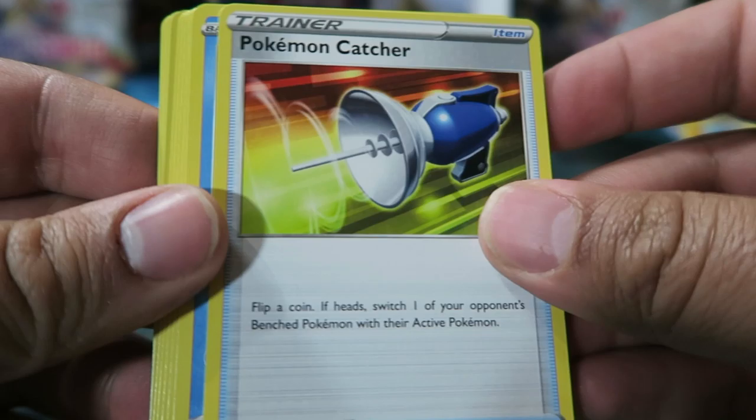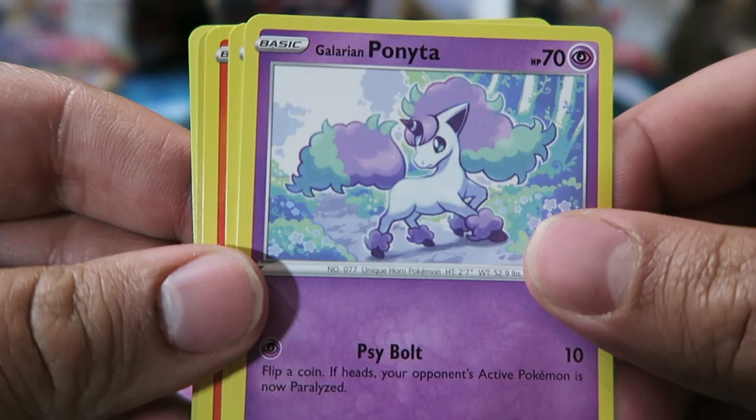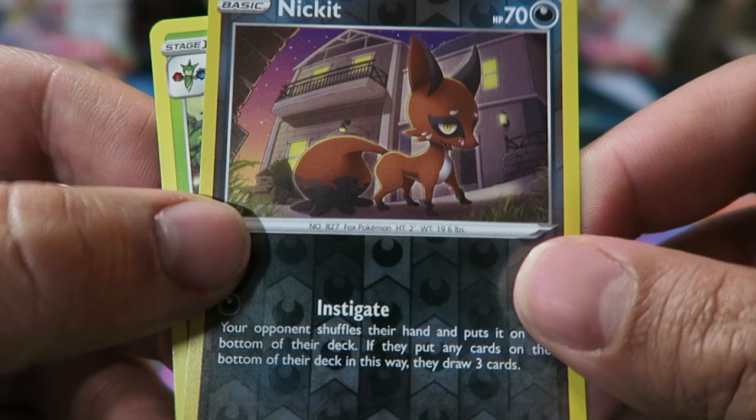Pack: Salazzle, Bisharp, Pokemon Catcher — nice — Krabby, Mincino, Leaf Energy, Galarian Ponyta, Cottonee, Scorbunny, Reverse Nickit, and a Roserade.